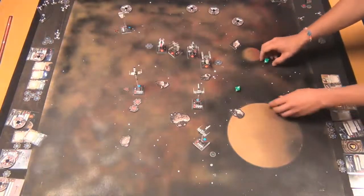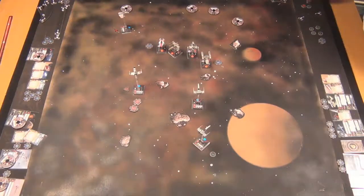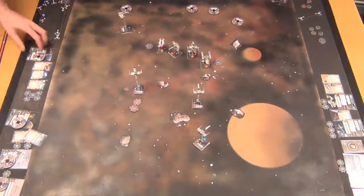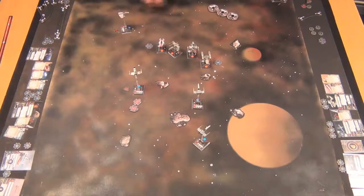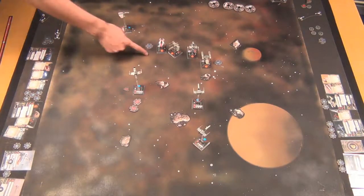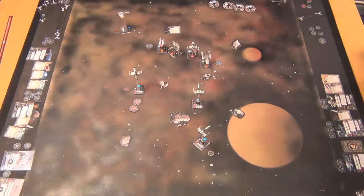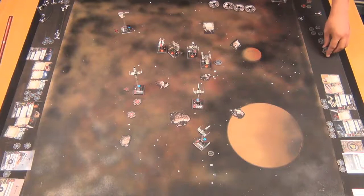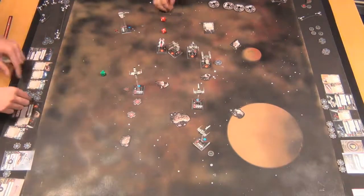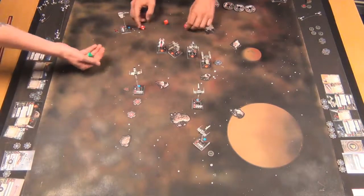Two hits — rolling three dice with one evade. And cluster missiles from the A-Wing firing — two hits, no evade. And cluster missiles get two shots, so this is shot number two: three hits. That's five hits total, one evade. Shields are down on the B-Wing. Not the greatest place to be, but you're not too unhappy — it's not torn up. You've still got something left. It's reassuring those shields are gone because you know there's only three hull hits left.